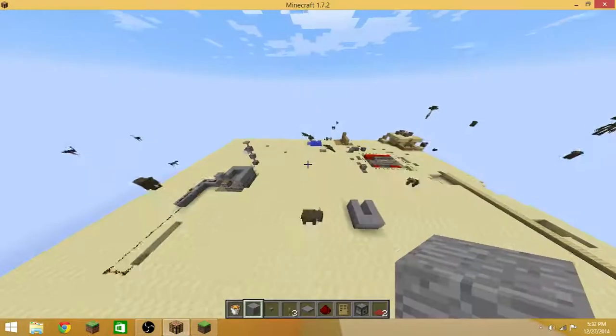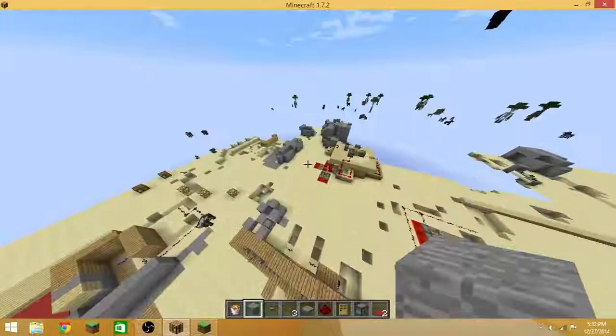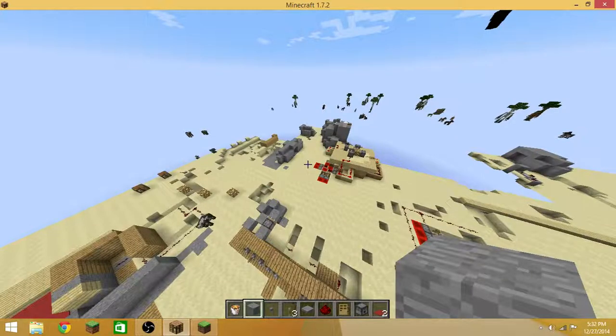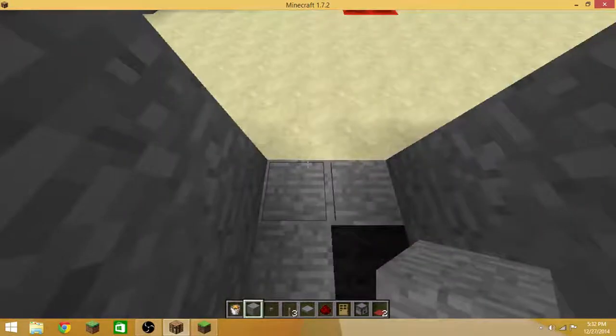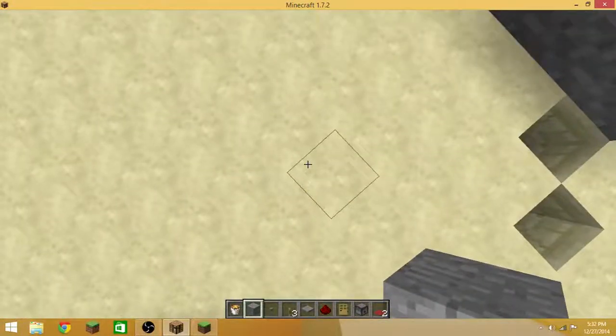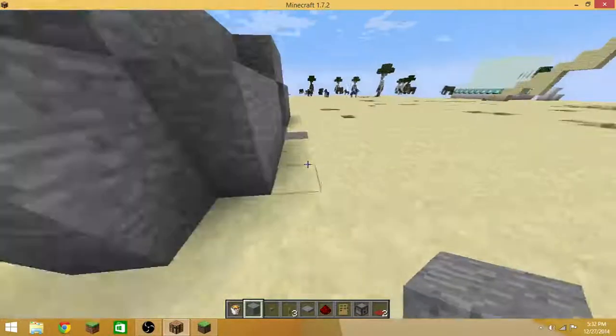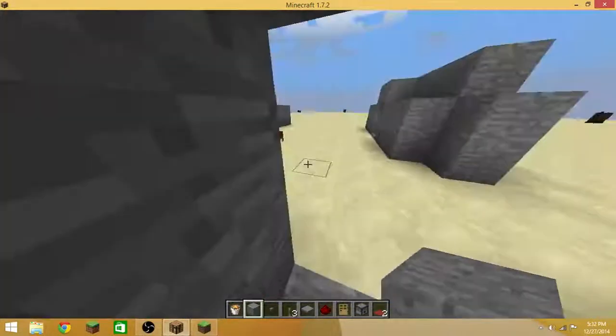It's not loading properly. So here it is. What you do is you just walk through it and the pistons open like that. That's why I call it the Piston Door — you just walk through it and the pistons open like this, and like this.